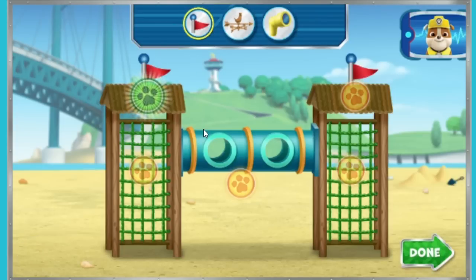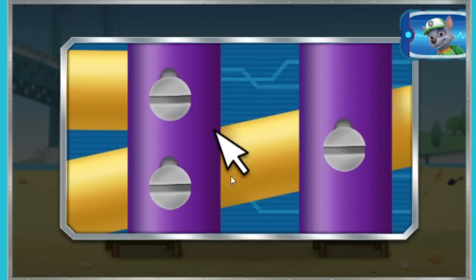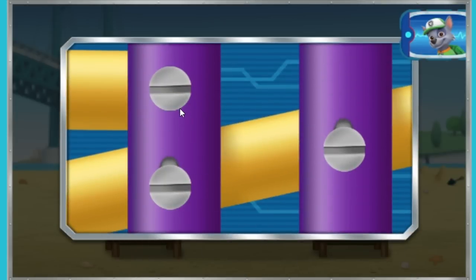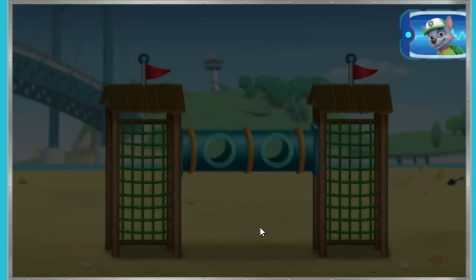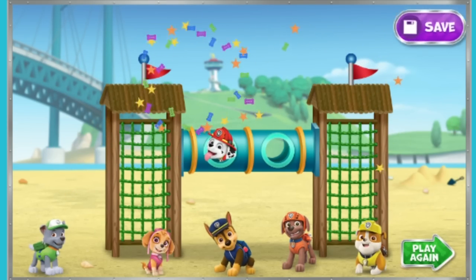When you are finished building, click the green done button! Click on the screw and hold it there to tighten it! Click and hold until it's locked — alright! Let's try another screw! Only one left! That should hold it! Hooray! What a paw-some playground! Press this button to save a picture!